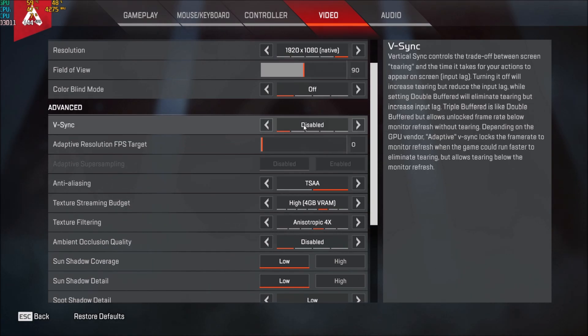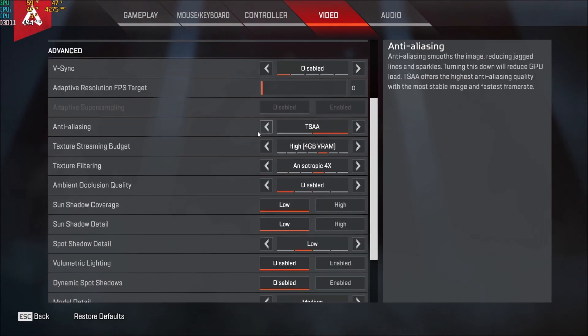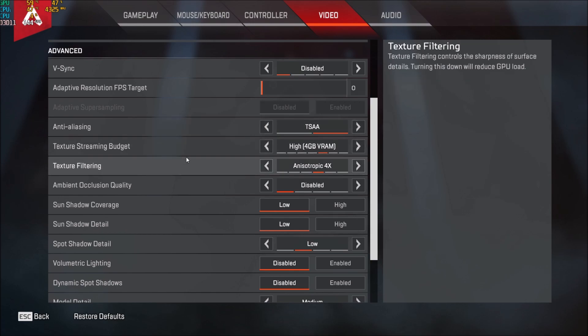V-sync: disabled — you don't want any input lag when you're playing. Make sure that you have some kind of anti-aliasing, so TSAA here. When you remove anti-aliasing and you look at the map, you will see aliasing — it's like lines breaking — and sometimes you're like, is it someone moving or not? So make sure you're playing with TSAA.